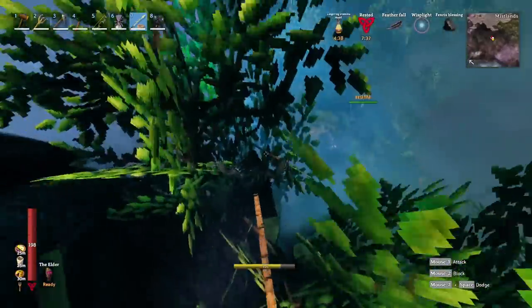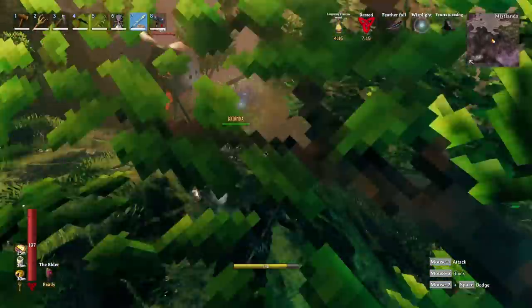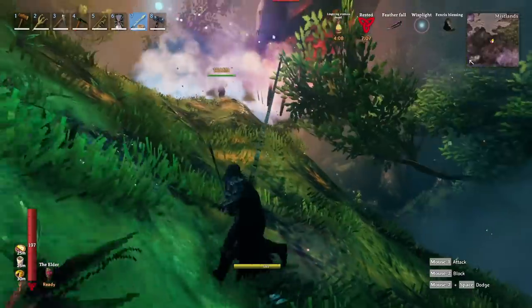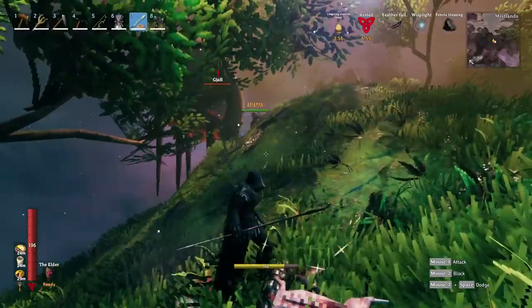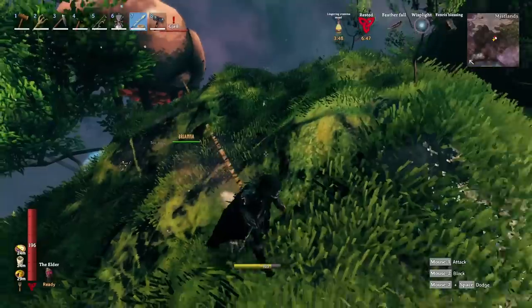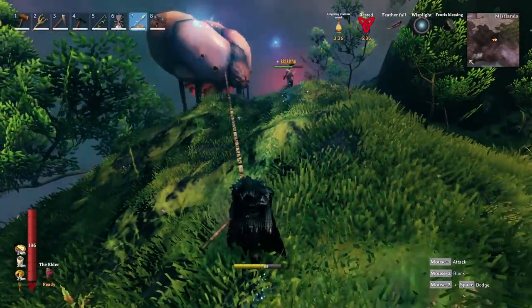You can actually harpoon the Gjall, and if you move down toward the ground, you will pull them down toward you. If you are fighting one with a friend, it is possible to drag them far enough down to the ground to allow your friend to hit them with an AoE weapon like a hammer, or to hold them still so your friends can shoot at them.